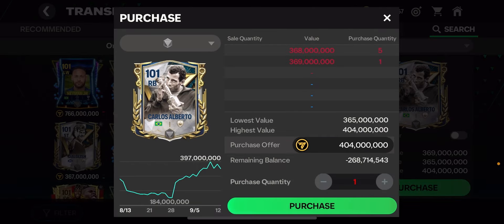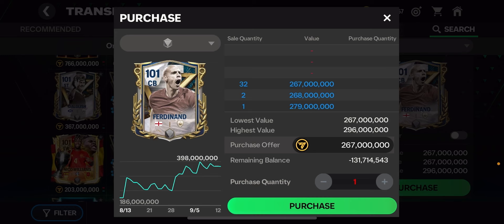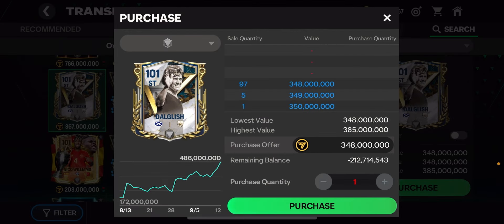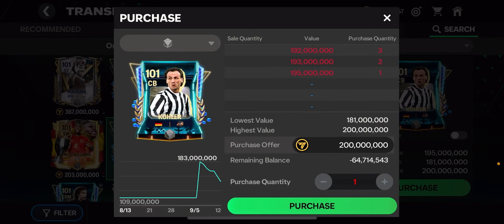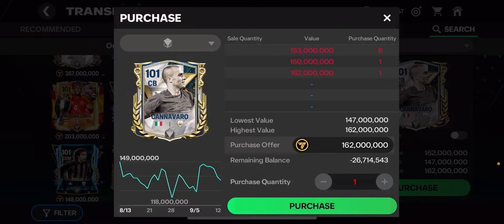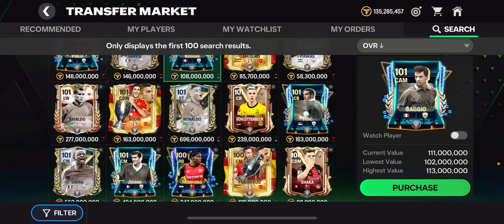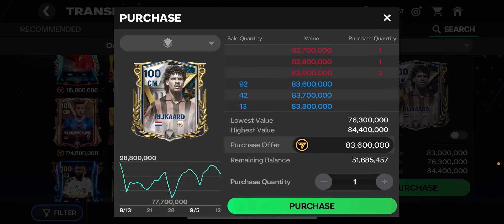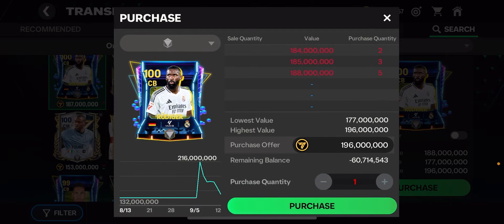For example, Carlos Alberto has gone down a little, and even 101 overall cards like Rio Ferdinand have dropped. The Douglas card used to be 486 million — now he's 350 million. One card is now 195 million coins. Cannavaro also went down in price. Cards like Rudiger have gone down quite a lot, to around 190 million coins. A lot of people are trying to sell Rykart and other 100 overall cards. Ribery has 150 people trying to sell that card.